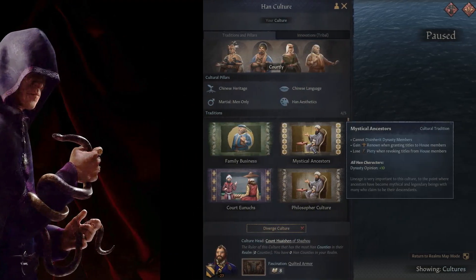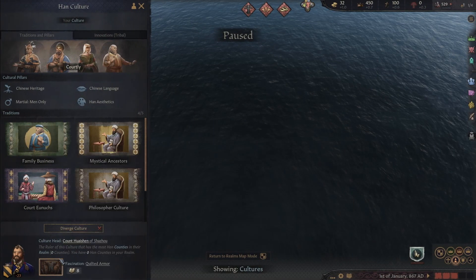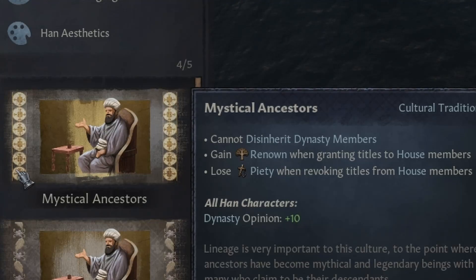In Crusader Kings 3, there is a culture tradition called Mystical Ancestors that allows you to gain renown by granting land to a family member. You could somehow make a custom character whose culture has that as one of their traditions, and also find a nation that starts off with a ruler that has several duchies and counties under their control.